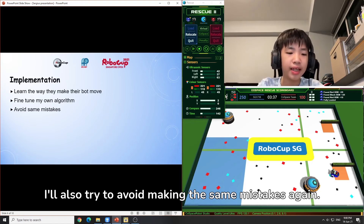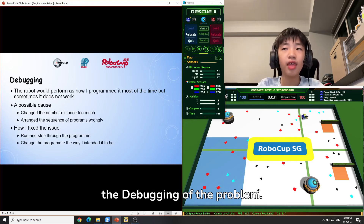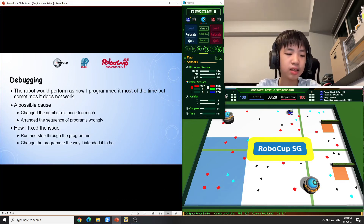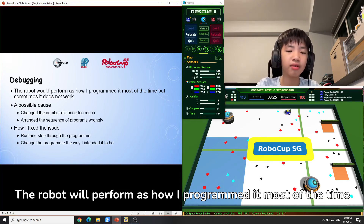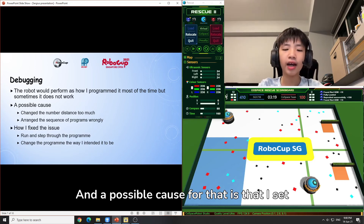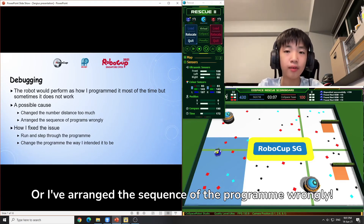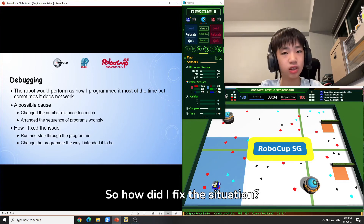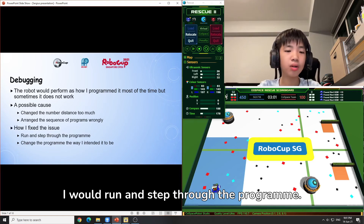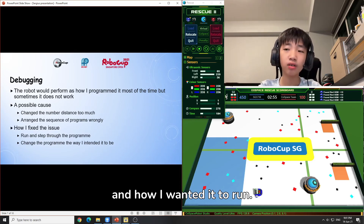I will also try to avoid making the same mistakes again. The robot performs as programmed most of the time, but sometimes it still does not work. The possible causes are that I set the number distance by too much, or arranged the sequence of the program wrongly. To fix this, I would run and step through the program, then change it to the way I intended it to be.